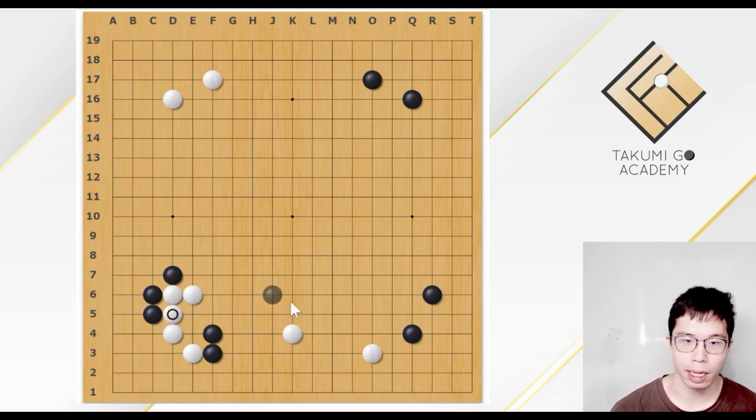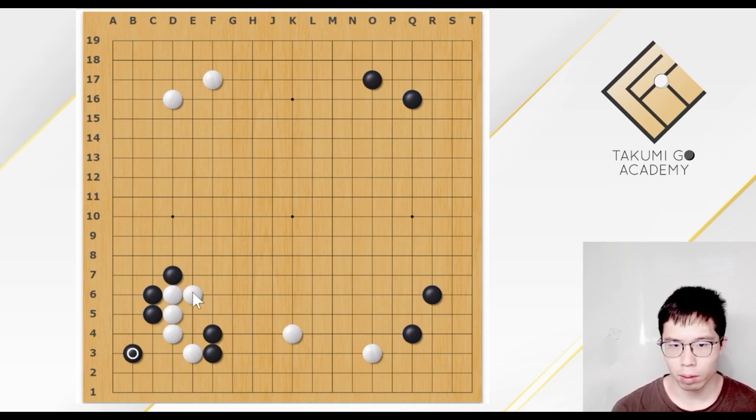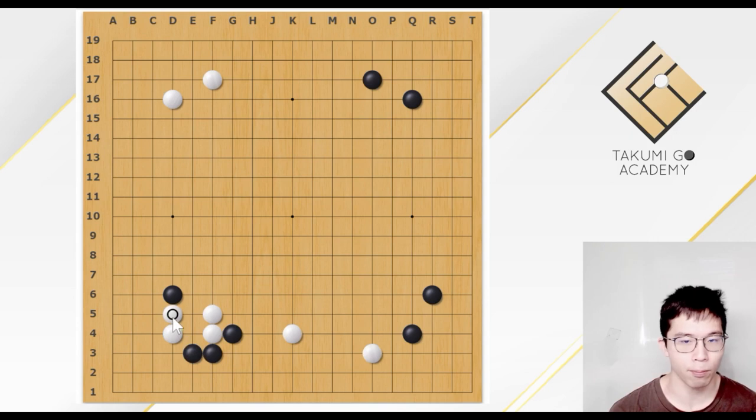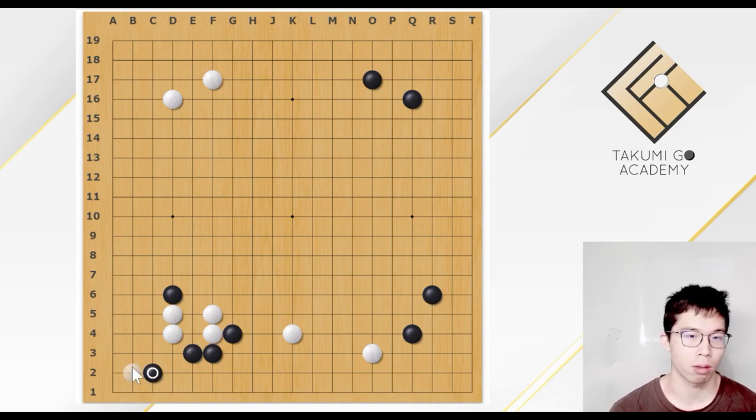And now there are many choices for Black. Let's talk about the wrong choice: the knight move here. This is a wrong choice. You may think this seems to be very common. But when Black plays this and White plays the attach, extend, Black plays this — the knight move looks like the best move. However, what is the difference? The liberties are not the same.